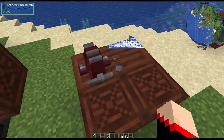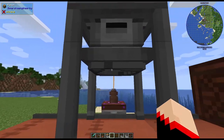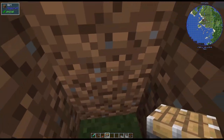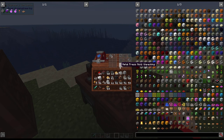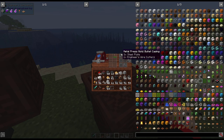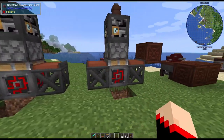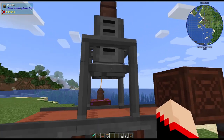This one takes presses — specifically mold plates. You'll need steel plates and engineer's wire cutters. Three steel plates will make any of the molds, but it does take durability from the wire cutters each time. So you make, for example, the plate mold. To attach it, you just click — no need to shift-click — on this part of the press and it'll put the plate mold in.